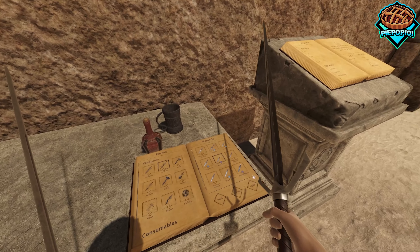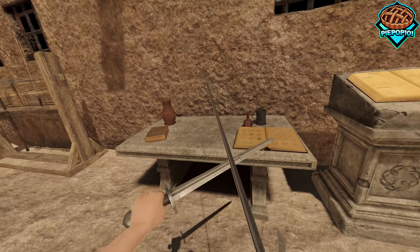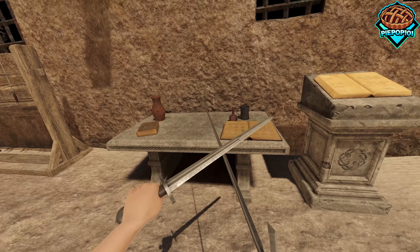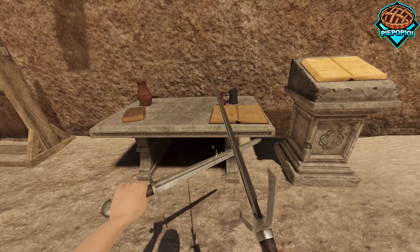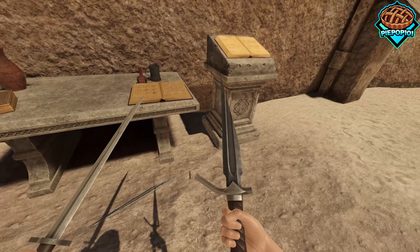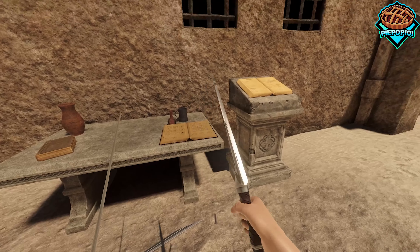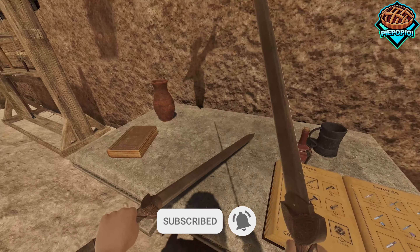Let's grab this and check it out. If we hit it five times, the blade should shatter — one, two, three, four, five. Wait, I don't think that was supposed to happen. Let's try that again.